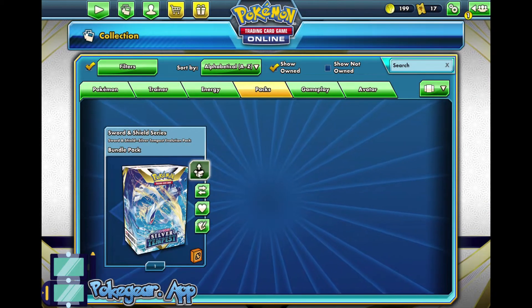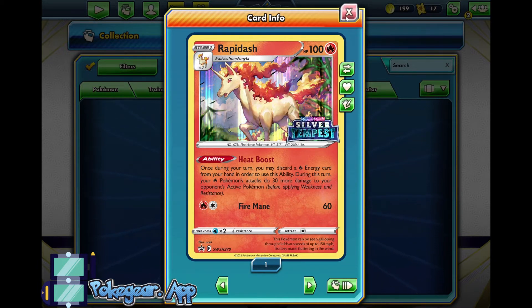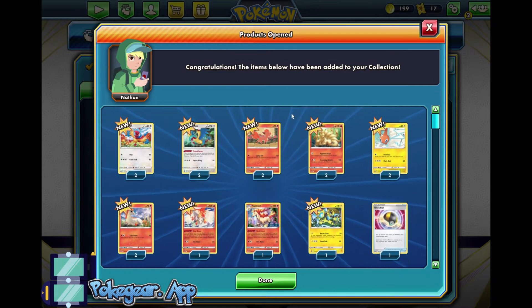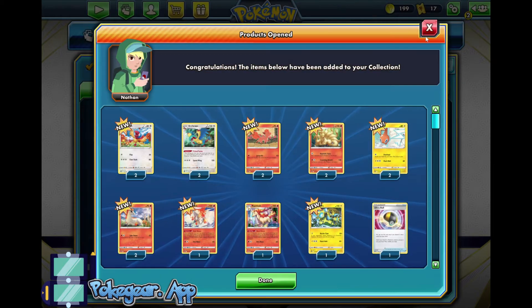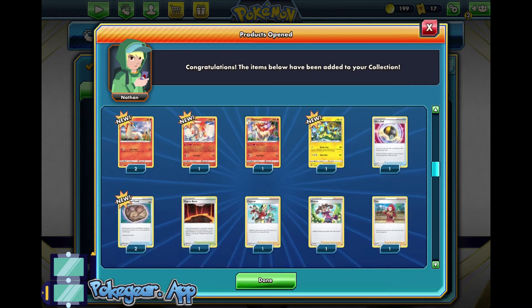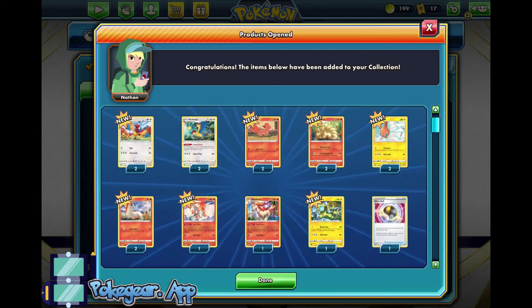Let's open up this Silver Tempest Mega Evolution Pack! We got Rapidash, which is the one I kind of didn't want because it is the worst one out of them. But we did get the Archeops build, which is good because we now have more Archeops — I believe we now have three Archeops. We have another Ultra Ball, which I do not need. None of these other cards are really that great.